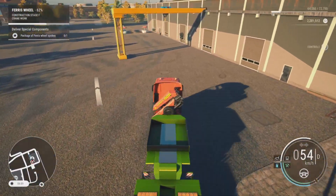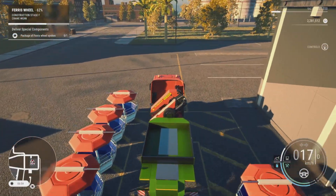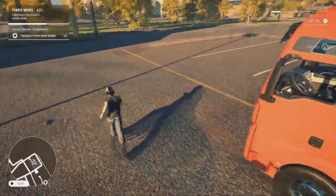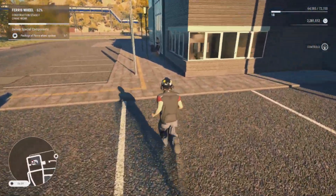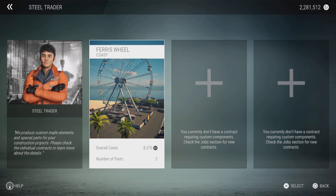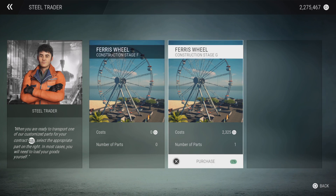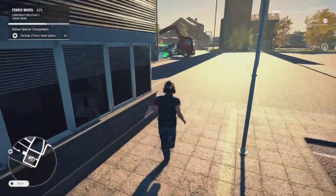We'll head back off to the steel factory. We're coming back up to the factory and we'll line up between the baskets and slide into the loading zone. We'll run around and purchase the last of the material — hold the triangle button to go into the store. We'll buy the framework and the last of the baskets. We now own everything, so we'll run out and load all the products on the truck.